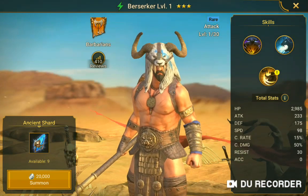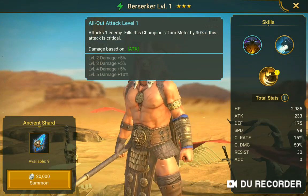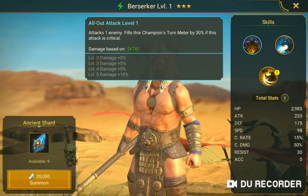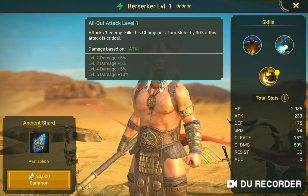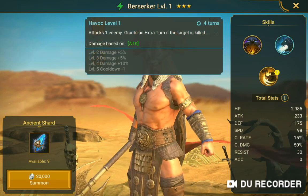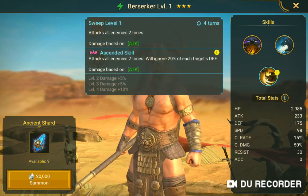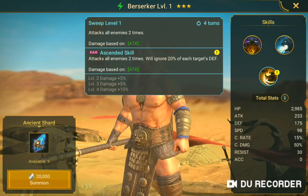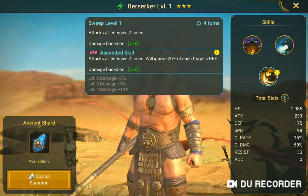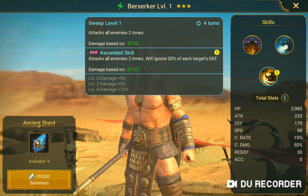Berserker. All Out Attack level 1 attacks one enemy, fills this champion's turn meter by 30% if attack is critical. Critical Havoc level 1 attacks one enemy, grants an extra turn if target is killed. Attacks all enemies two times, damage based. Ascended skill 3 attacks all enemies two times with another 20% of each target's defense.